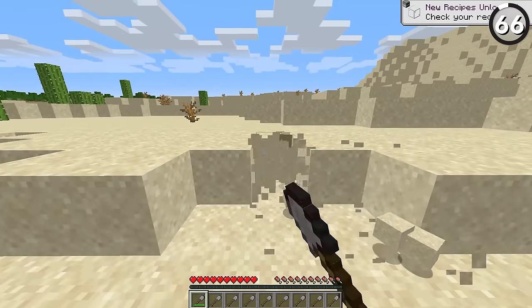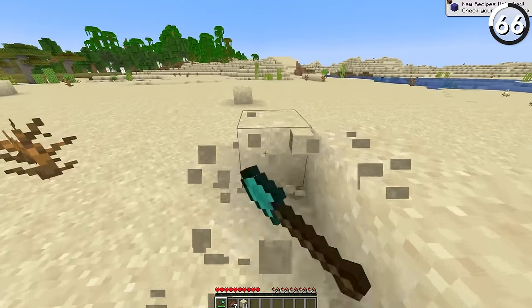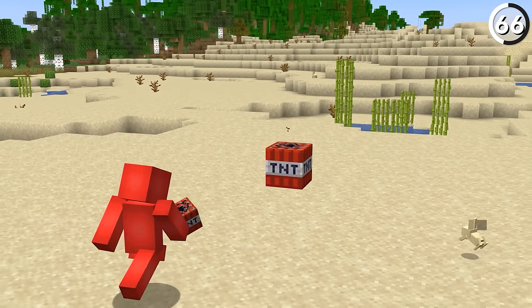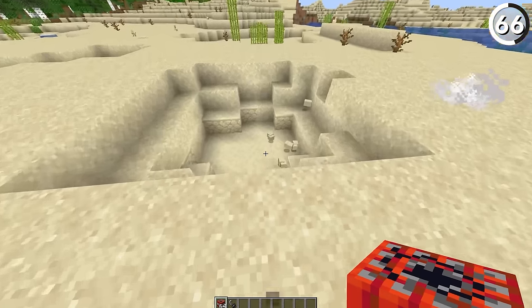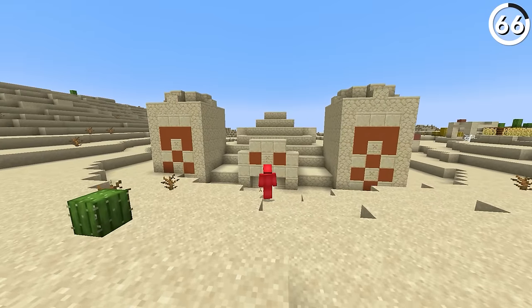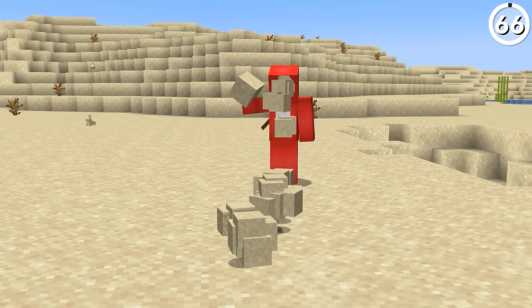Sand is a useful resource, but digging up sand is a tedious chore. So don't waste your time or your shovel mining it. If you just place down a single block of TNT, you can easily collect a stack or more of sand with each explosion. And especially if you happen to cross a shipwreck chest or a desert temple, you'll have plenty of TNT anyway — so this will be a worthwhile trade-off.